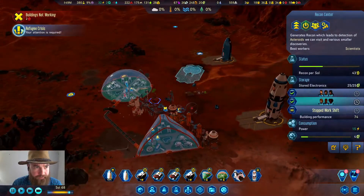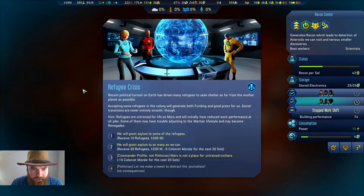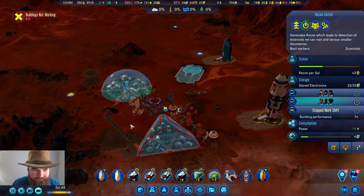We have a new event: Refugee Crisis. Recent political turmoil on Earth has driven many refugees to seek shelter as far from the Mother Planet as possible. Accepting some refugees in the colony would generate both funds and good press for us, though the transition is never entirely smooth. We can get 10 or 30 — there's a 10 morale hit. I think I'll just do 10.